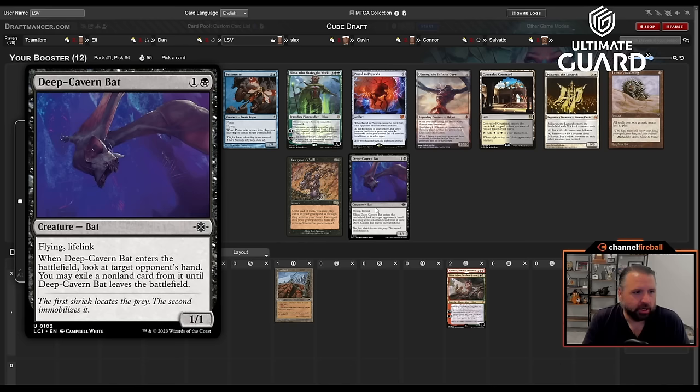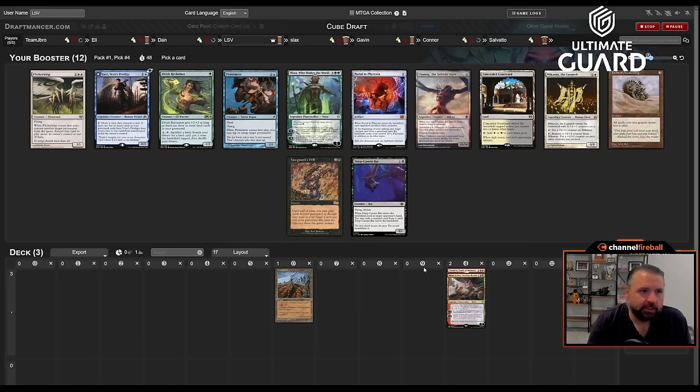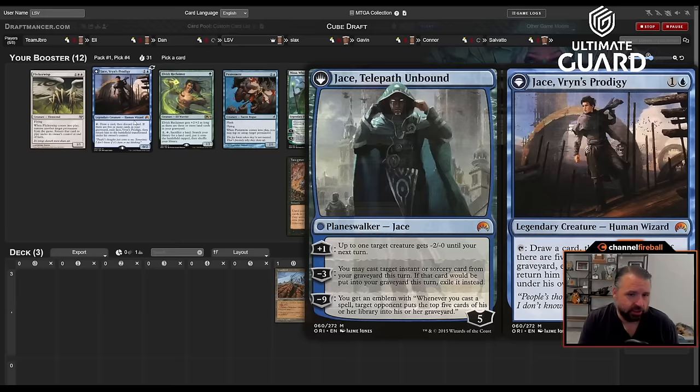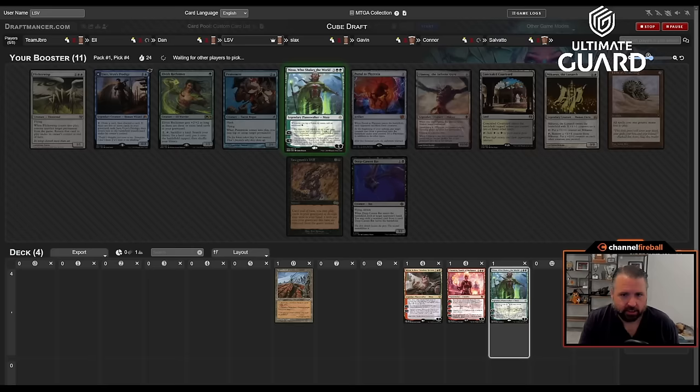Another really good cat card — it's a huge Mesmeric Fiend upgrade with flying and lifelink, still a two-mana one-one, and it exiles a card from their hand until it leaves the battlefield. There's Elvish Reclaimer here. This pack doesn't go well with my first picks. I could take Nissa — it's good when I'm ramping into it. Deep Cavern Bat is pretty good, Jace's Archivist too. Maybe I just take Nissa.